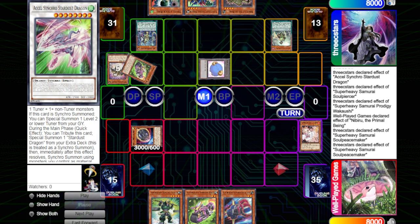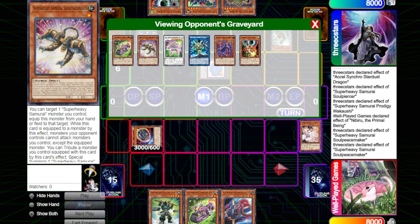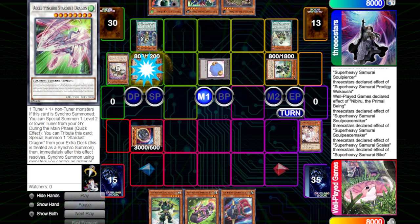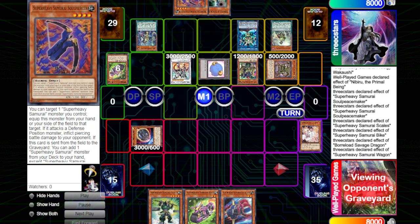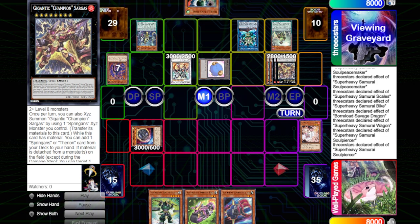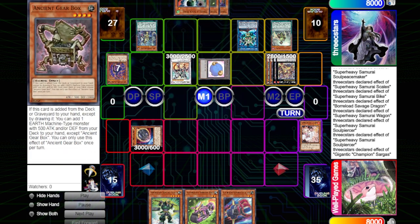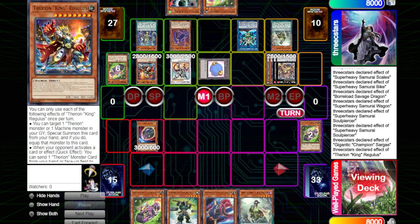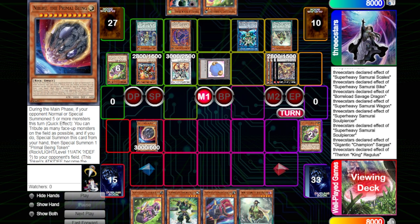He gets Wagon off Piercer, and I Nib him. The Bike does still come back, because Excel Synchro on summon brings back the monster, so he still gets to go into Bike, and he still has Soul Peacemaker in hand. Just look at how he recovers from this — two hand traps. The first one was a little poorly timed. He summoned to the wrong zone so I let him switch zones, then he Pendulum Summons, gets Sargis, goes Bike off Piercer, gets Regulus off Sargis. Even after a Nib, he ends on two negates and a Droll & Lock Bird. That's kind of unfair.